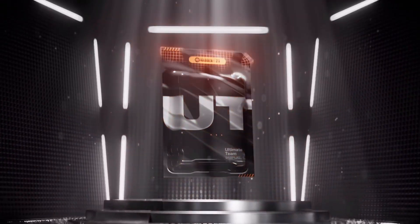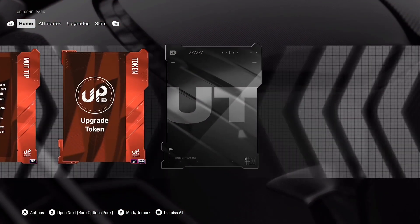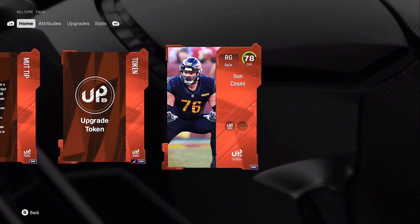We get a season one player token to get an 80 overall - Heinz Ward, Max Crosby, Mike Allstott, or Ray Lewis. We get Sam Cosme here.